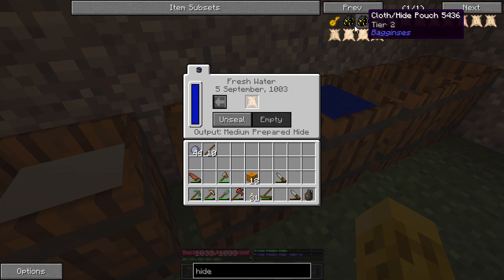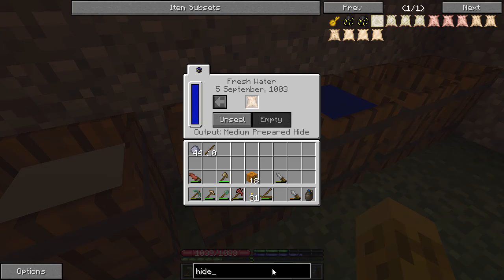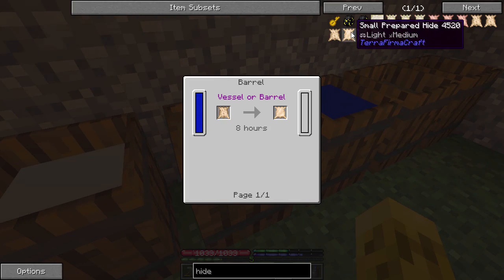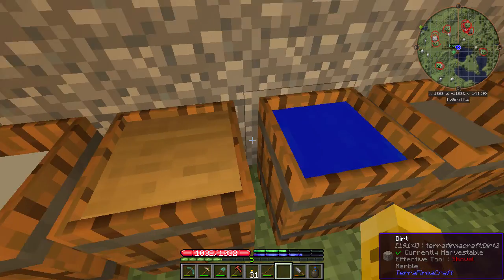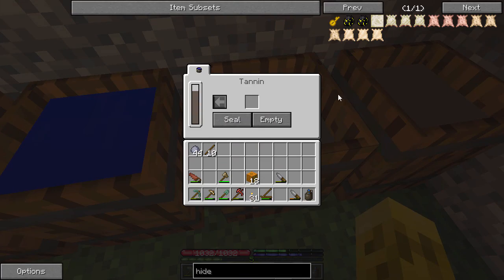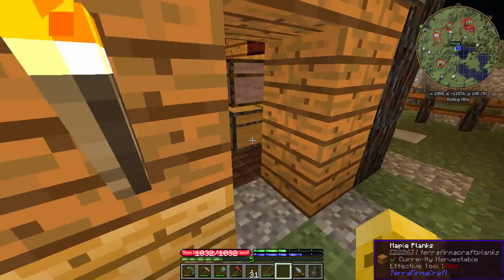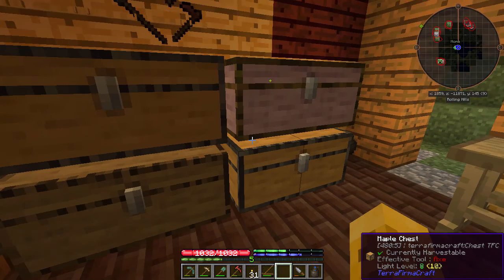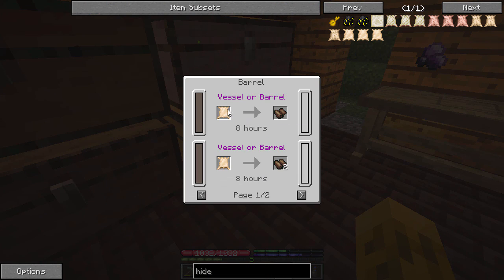We can tell by going here and hitting recipe or usage on that. Yeah, eight hours again — eight in-game hours to do that. As soon as you do that, you get the prepared hide. You put that in tannin and you get leather. So all of that process — that's why I've got those barrels laid out as I have. We get the leather like this — eight hours in tannin.